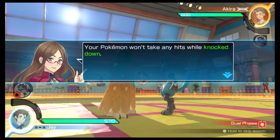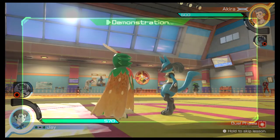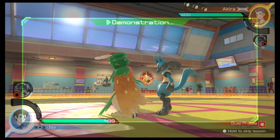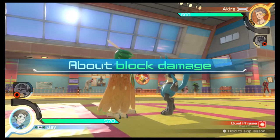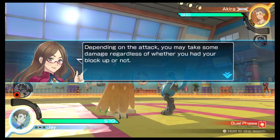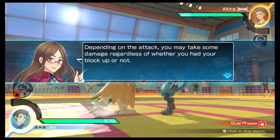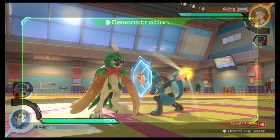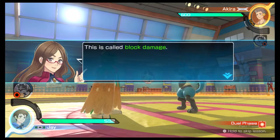Your Pokémon won't take any hits while knocked down, and it'll get back up on its own too. But this will give your opponent the chance to move in for an attack, so you'll need to be careful. Depending on the attack, you may take some damage regardless of whether you had your block up — this is called block damage.